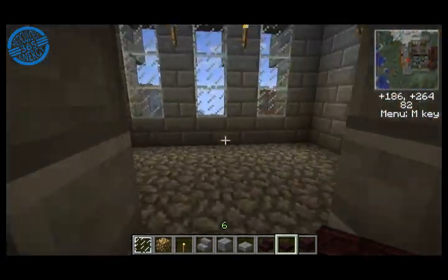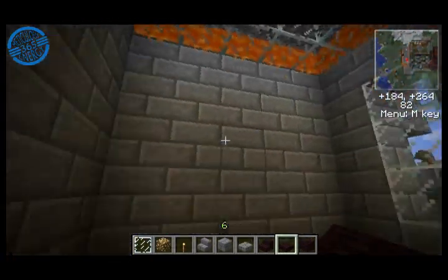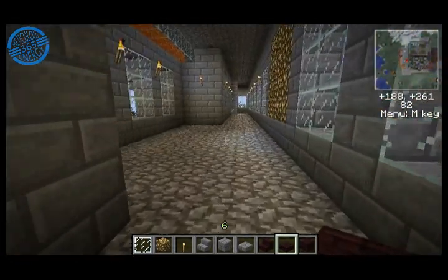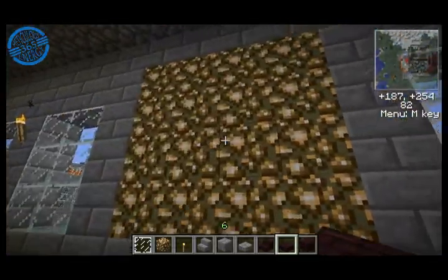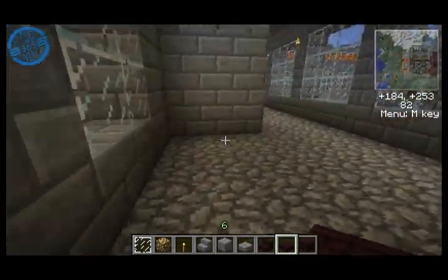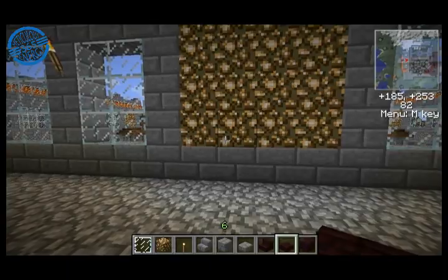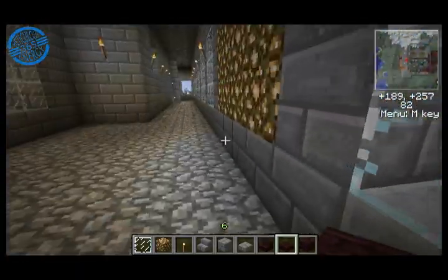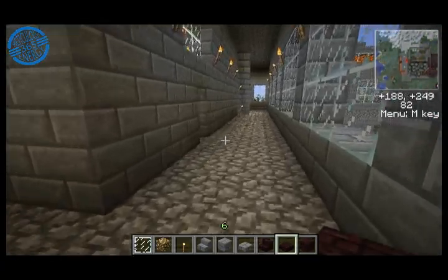On this floor I was starting to build a couple bedrooms, or guard stations, at the front of the building. There's a big glow area to keep things lit. This is the front and center of the castle — everything is pretty much either centered, symmetric, or counterbalanced left to right.